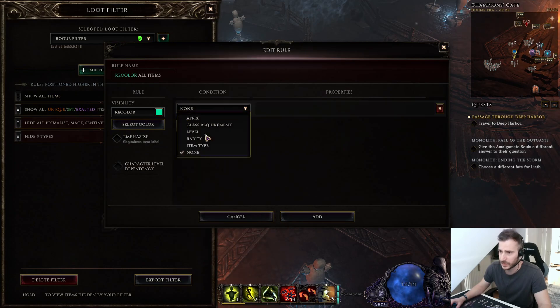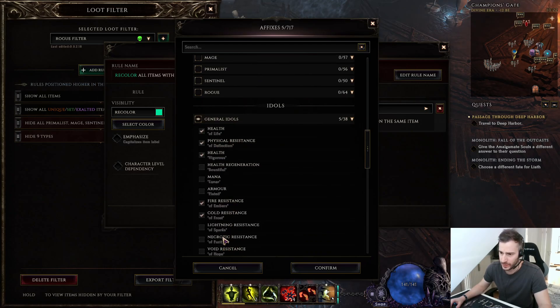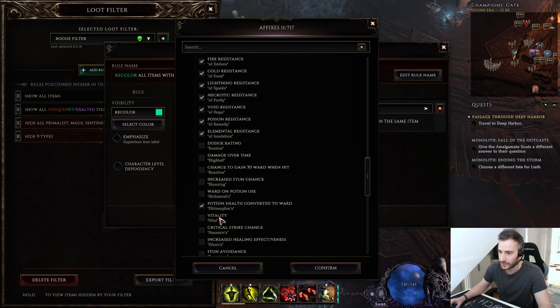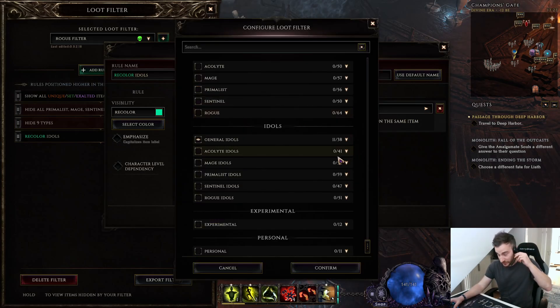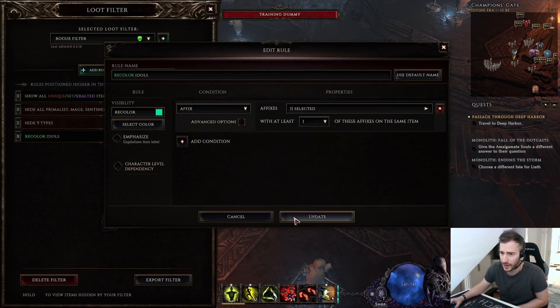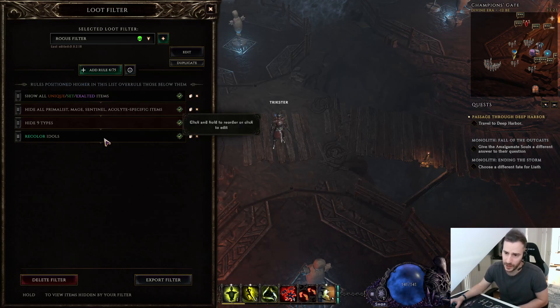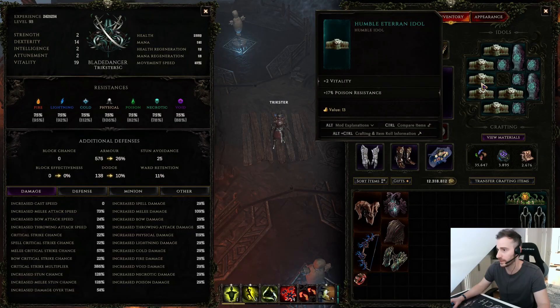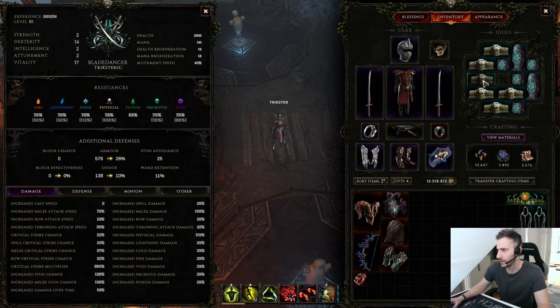Then what I like to do is recolor my idols. I set up a rule to grab all the resistance, life, and vitality ones — these are the only idols I basically pick up. I only want resistances, and the life-plus-resistance ones are really good in the beginning. Once I'm in empowered, I do a more strict filter for idols that only shows specific combos like Vitality Poison, and you can highlight those however you want.